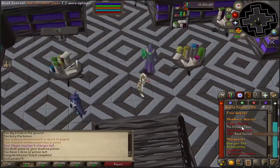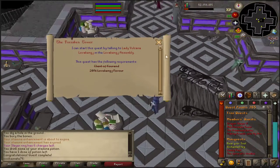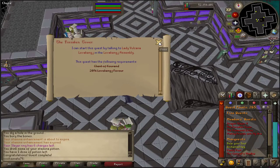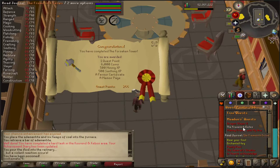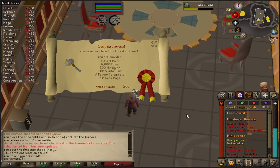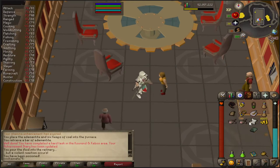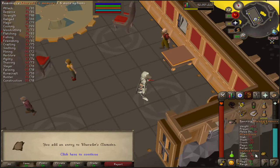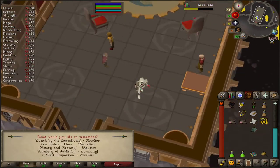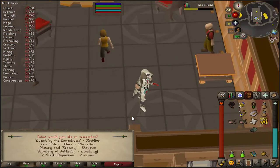Four more quests to go. I'm definitely going to do the Forsaken Tower next — that's a fairly quick quest. Forsaken Tower is completed, leaving just three quests left. I might make a start on Making Friends with My Arm, which is going to be cool. And this is the last page for the memoirs, so if we reminisce this now we've unlocked all of them. I need this for the diaries at some point, which is something I need to work on.